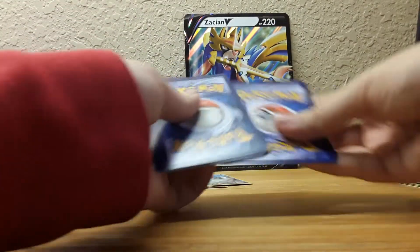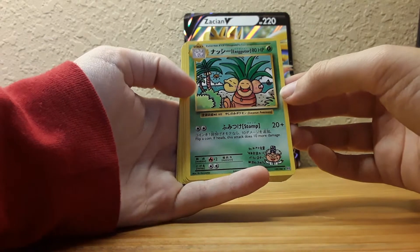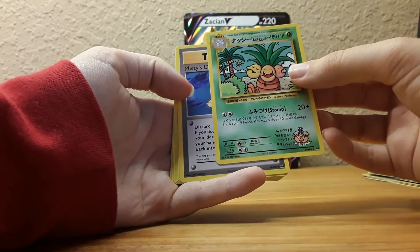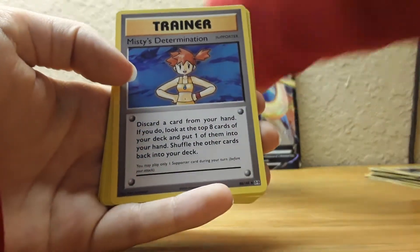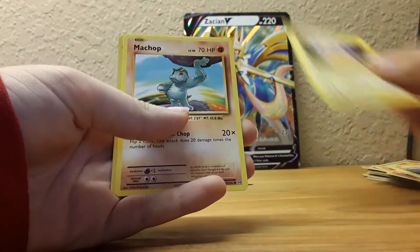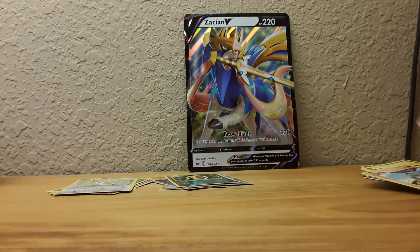Just three packs this time, not four — this is Evolutions. Whoa, what?! Dude, that's a shocker! That's going back there, definitely. Misty's Determination, Sandshrew, Ponyta, Magnemite, yellow-cheeks Pikachu, Machop, Kakuna, and Arcanine. Not bad, not bad!